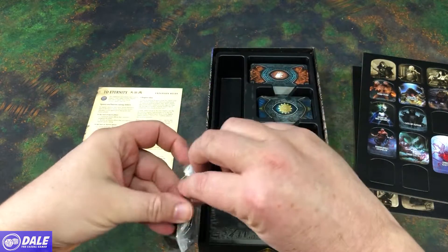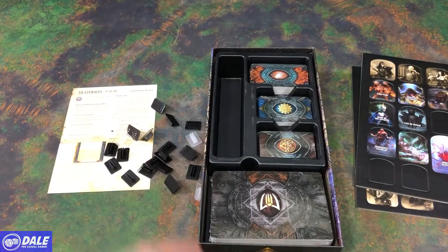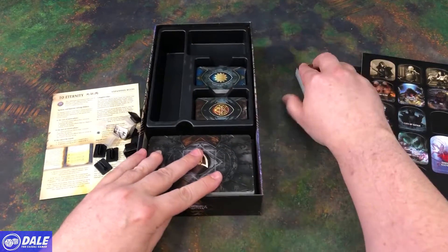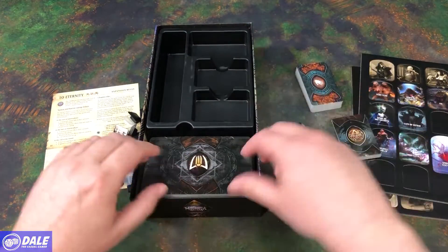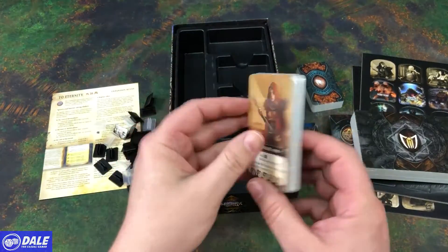And of course, we have some more standees for those tokens. And then some new item cards, events, and horrors, and our scenarios, and monsters, and characters.